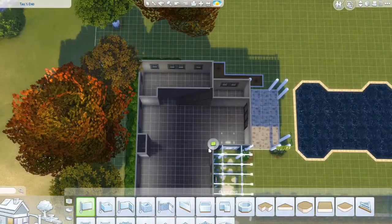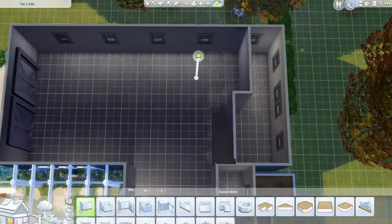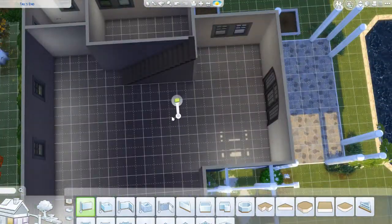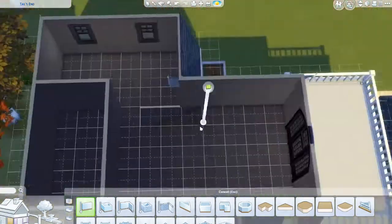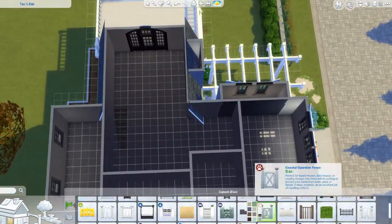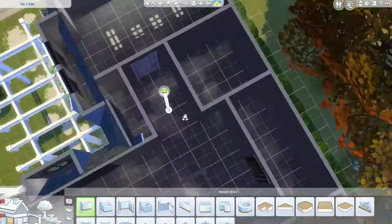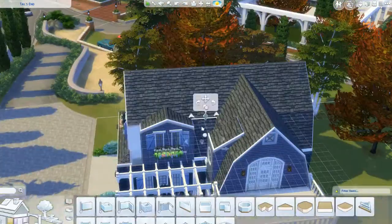I play around with it quite a bit, but I eventually figure out a layout that works perfectly for the family. It ends up with three bedrooms, which is all we really need — a single mom with two daughters. There's a bedroom downstairs and two bedrooms upstairs. The master is upstairs in the corner with all the windows. It ends up being a tiny bit bigger and it's very beautiful in the end.